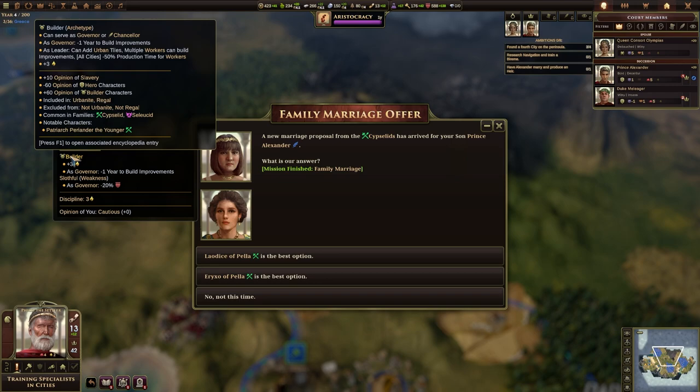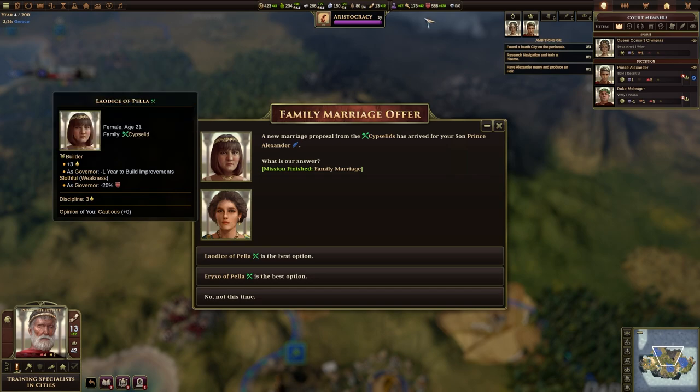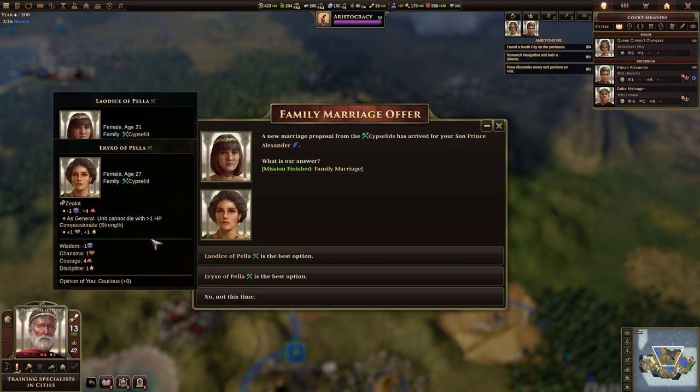As a leader she can add urban tiles, but she's not a leader. Discipline — for leaders and governors, discipline increases money; for generals, it increases units' XP. She's slothful. Opinion of me is cautious. What about this one? She's a zealot. As a general, units cannot die with greater than one hit point. As a general or leader, plus 10% enlist chance on kill — if you kill an enemy unit, there's a 10% chance it becomes your unit. 10% chance to become religious head, plus 40 opinion of holy war. Minus one wisdom. Go for that one.